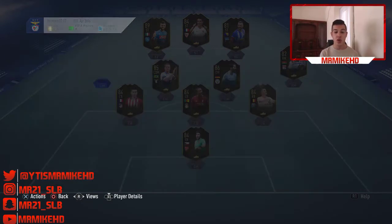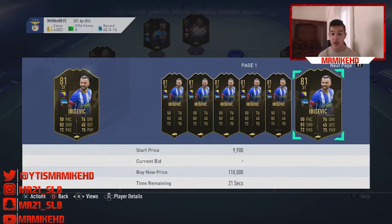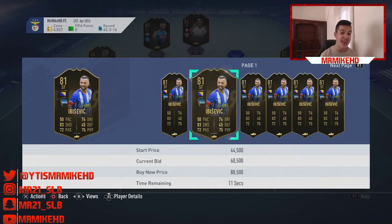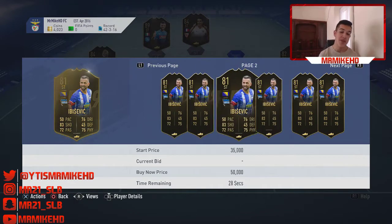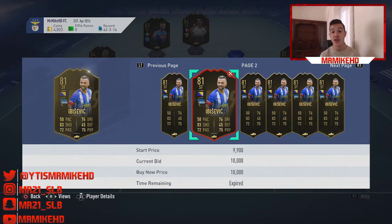Our next player is Ibičović — probably one of the worst in the front three. He's going for 10,000 coins — that's not the best investment. I can see him being 15,000 to 17,000 coins at max, so I wouldn't even bother investing in him. There are better cards in this Team of the Week to go for.